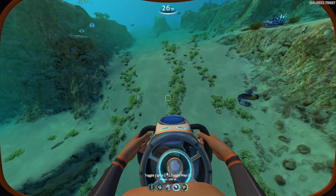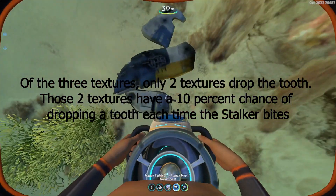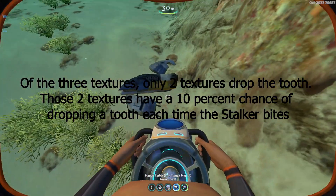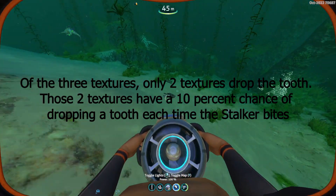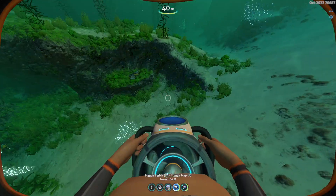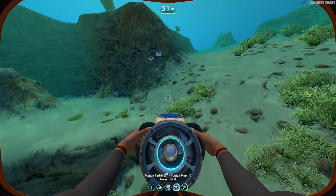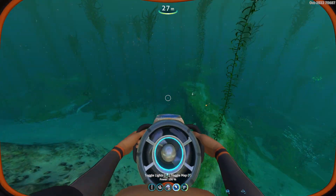The second difficult thing is that metal salvages spawn in different textures. So this texture is probably different from the texture over here, and the texture over here. One of these textures won't cause the Stalker to drop the tooth, so there's only a 2-in-3 chance that you're even getting the tooth on top of that 10% chance, which just increases the difficulty.